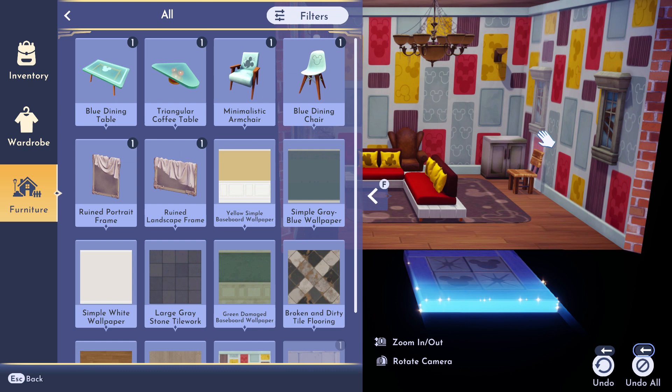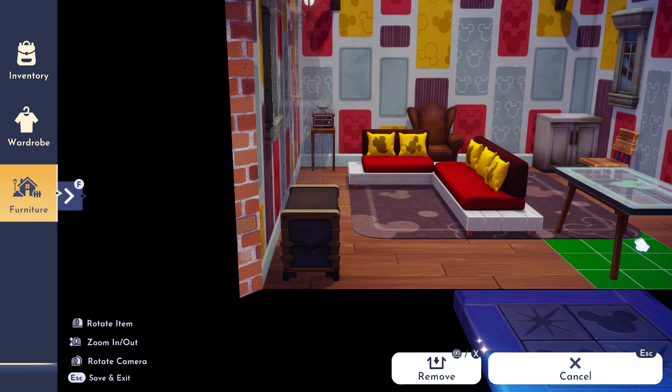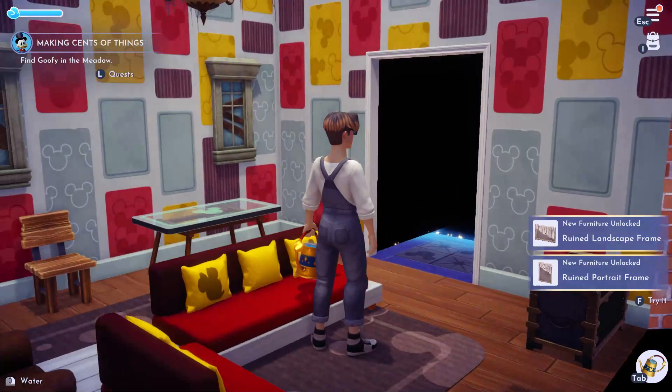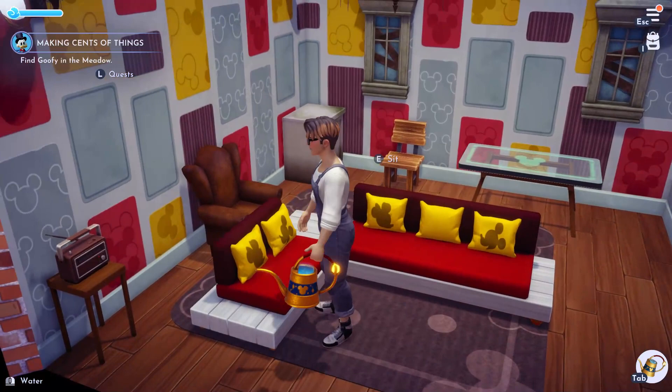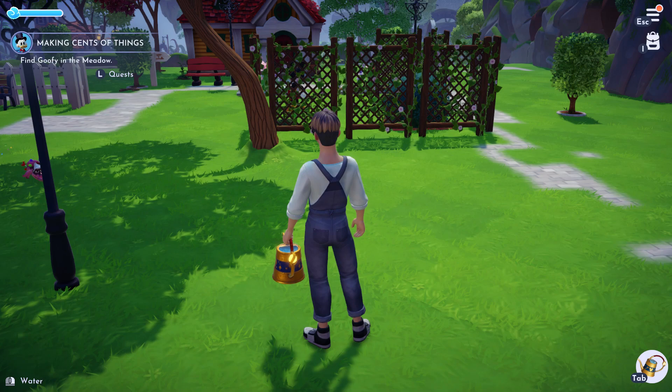Brewing landscape frame - okay. Put a dining table in here. I guess I don't have a stove. So that's going to have to wait, I guess. That's a cool couch. Sofa. How do I make the... I want to cook.